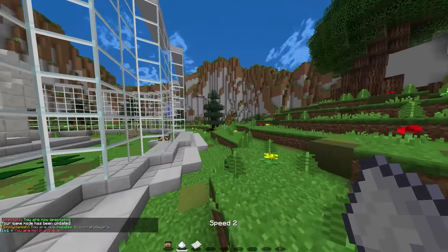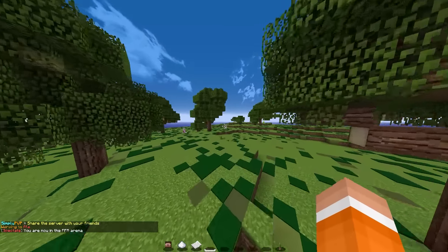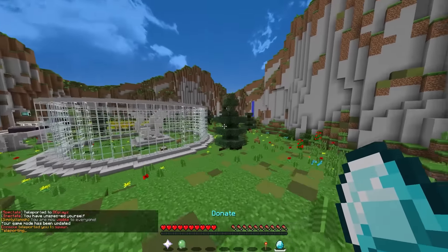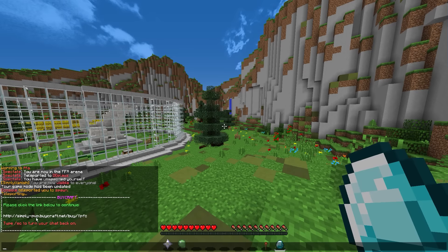If you decide to donate, one of the features you get is spectating — you can either teleport to a random player, put on Speed 2 so you fly around a little bit faster, and you can also spectate FFA to watch everyone play, or teleport to a random player and watch some 1v1s. If you want to easily donate there's a diamond icon and you just click on the thing you want and then click that link.